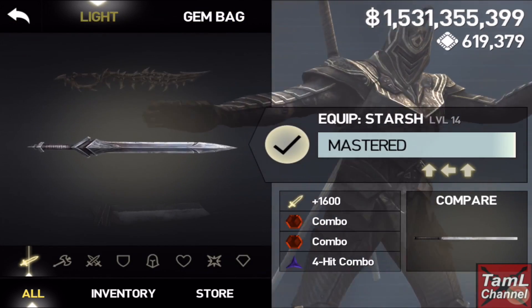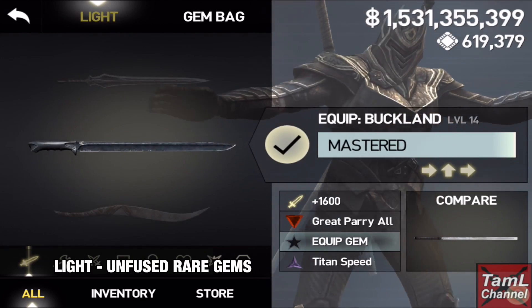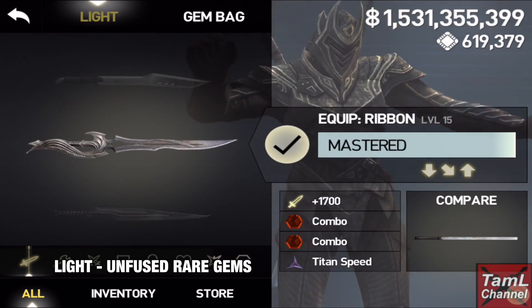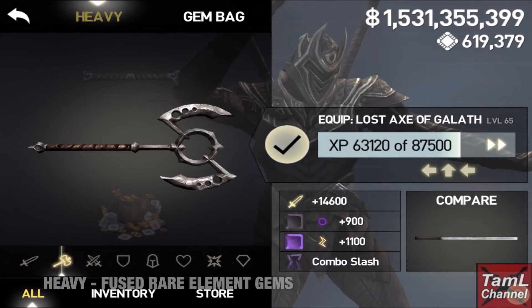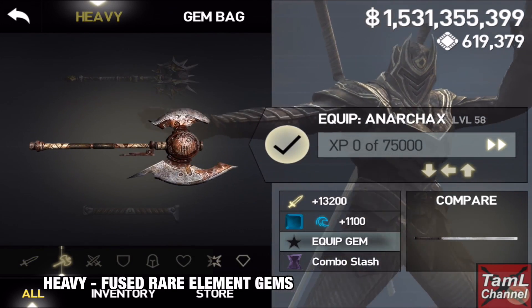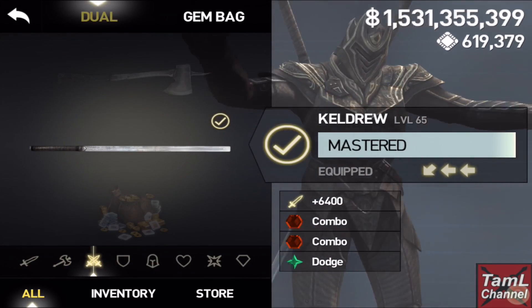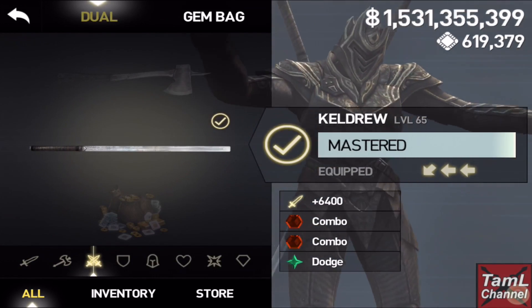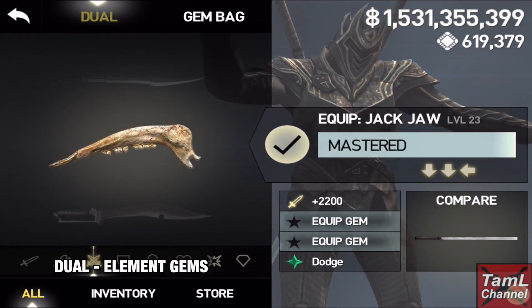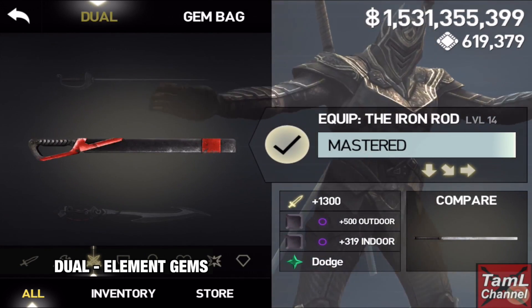The rest of my gems I organize in my gear. In Cyrus's light weapon I put my rare gems that I haven't yet fused higher. In the heavy weapon I put my element gems that I have fused higher that are rare ones. And in the dual weapon I keep bonus combos in the Keldrew, and also single element gems or doubles that I'm collecting ready to fuse higher so that I can upgrade my dark fire.